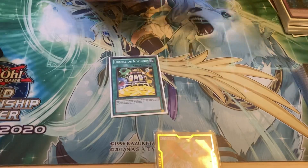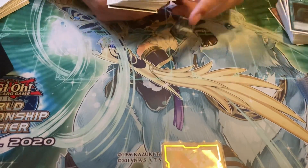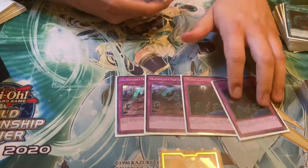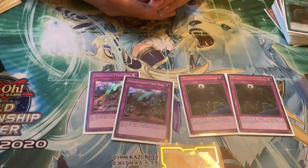2 Spells: 1 Double Nothing — the win condition — and then Called by the Grave, because it's broken. For trap cards: 2 Gravediggers and 2 Bloodgates. These are the best ones — you use 2 of these quite a lot.